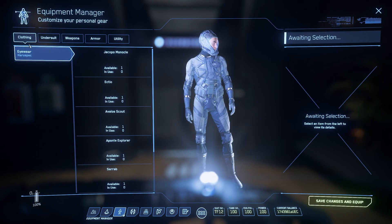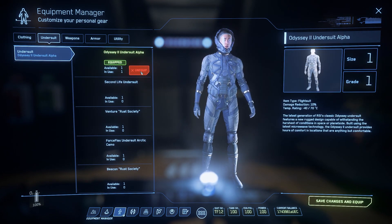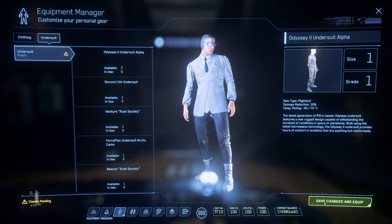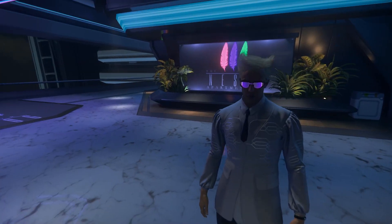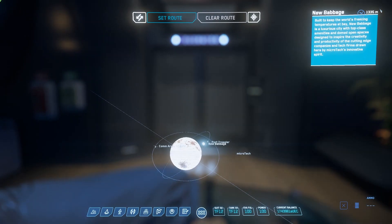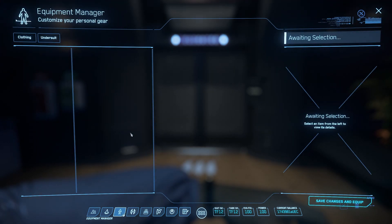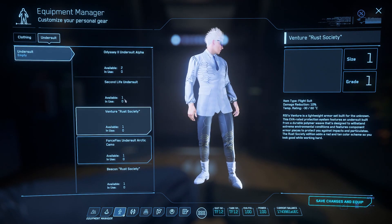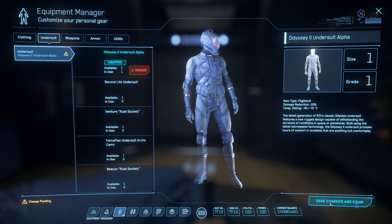Next is the Equipment Manager — this is where you have all your armor and clothing. You can take off your EVA suit and undersuit to see your character's base look, or save the changes. We'll throw the armor back on because we're jumping into a spaceship and want oxygen available if we get ejected. We'll go back to the default armor settings and save changes.